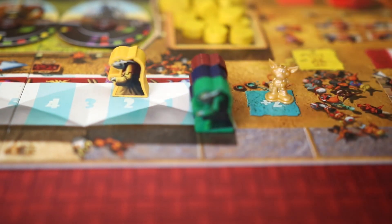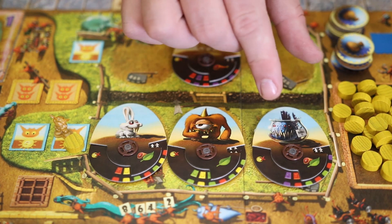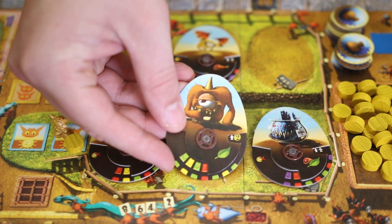Then send aunt Janine to go judge that exhibition that's coming up later, knowing that she'll rig the contest in your favor. But this game is ultimately all about the pets, so you should definitely send a group of imps to go get a brand new adorable man-killing death machine.